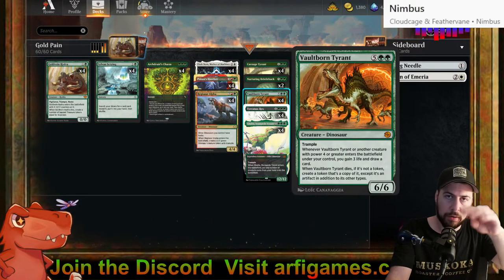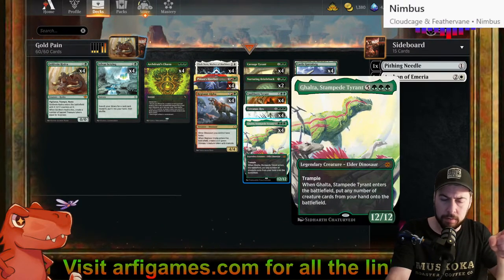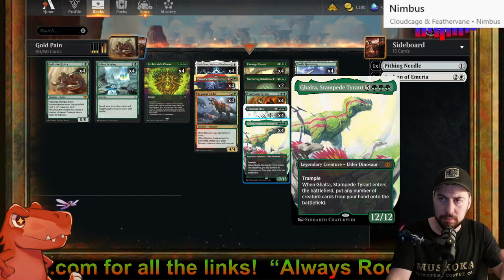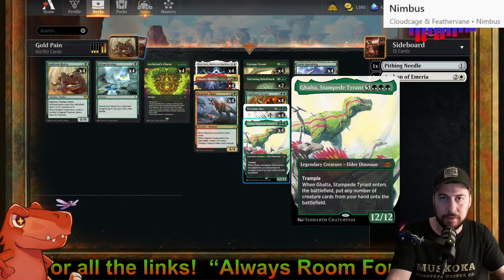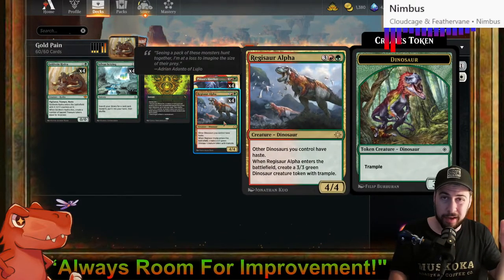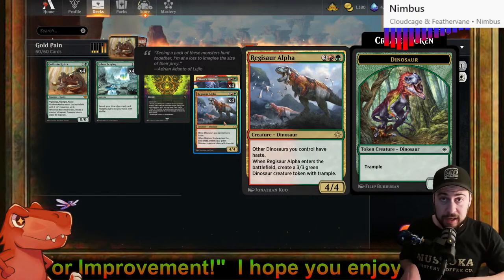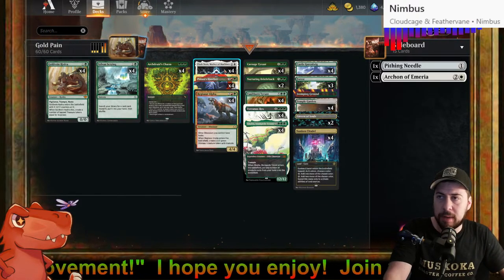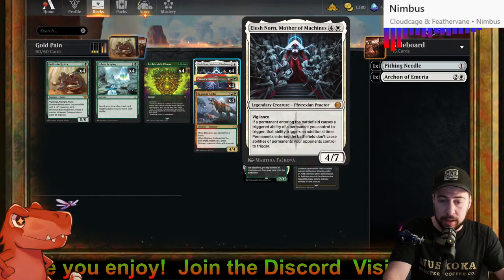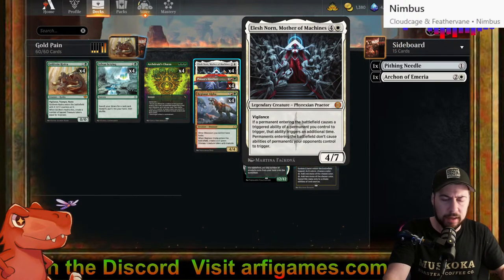After those draw triggers, I've refreshed my hand. Then potentially I put more creatures out with the second copy of the Galta trigger and hopefully decimate the opponent. There is a little less haste — no Surrak and Goreclaw, no Xenagos God of Revels. Going back to eight options for Regisaur or Palani could be a bit light on the haste side, but the game plan is the same and supercharged. We also get to hate against wide strategies with Leyline of Sanctity.